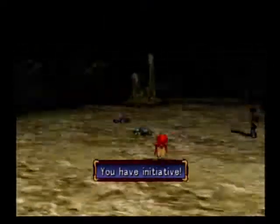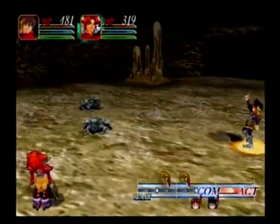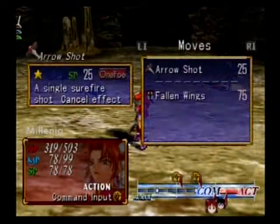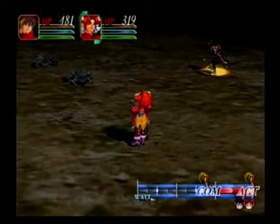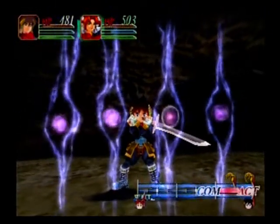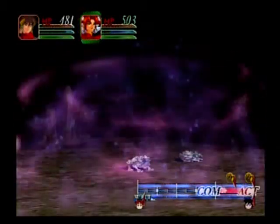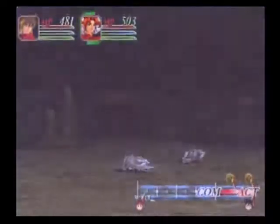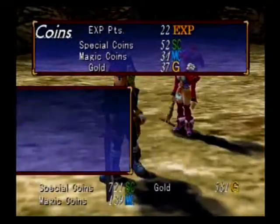We got these frog guys. These guys are pretty annoying. I'm gonna show off Zap - I know we've seen this already but it's really cool. We're gonna heal her. Zap. This is one of the coolest attack animations. Instant death! And we get our first time we hear the music of when you get a perfect win. Whenever you get a perfect win you hear this music. So it took a while for me to actually get a perfect win.